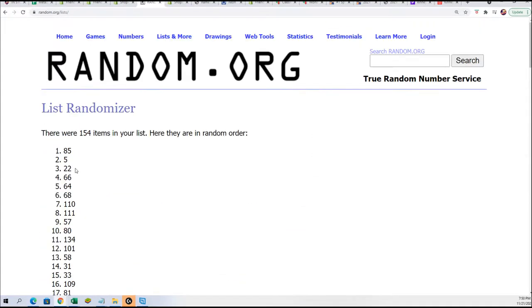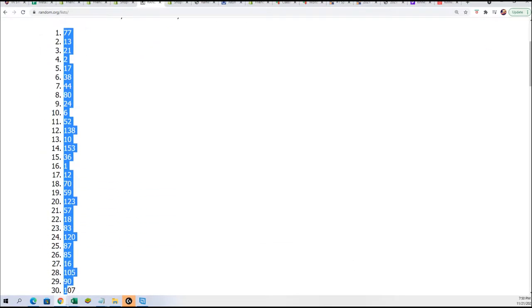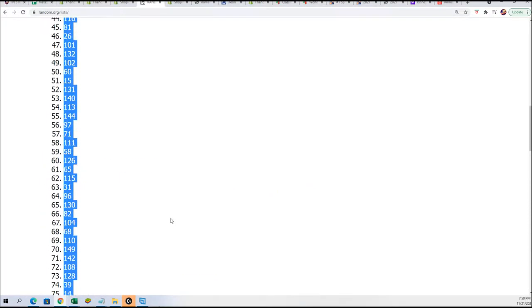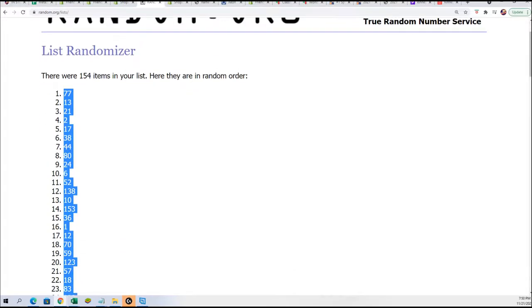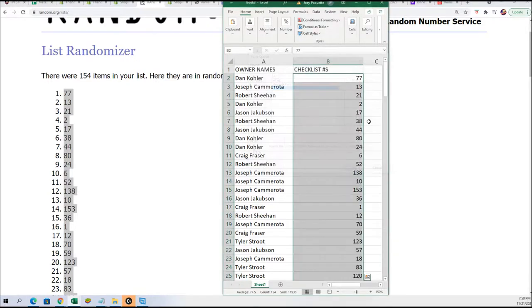Lucky number seven. And now you can see your checklist numbers in the break.